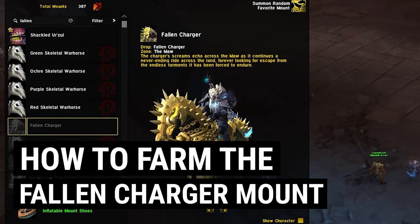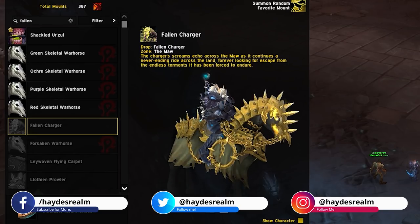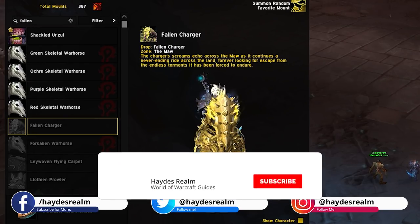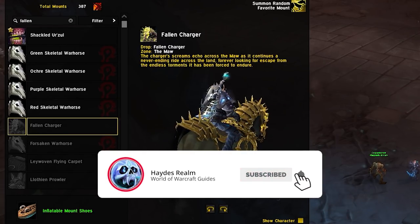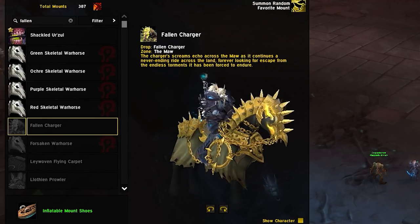Yo, what's up everybody? Hades here, and in today's video I'm going to show you how to get one of the new 9.1 mounts, the Fallen Charger. Before we get into it, don't forget to smash that subscribe button and hit that like button, and maybe that notifications button so you don't miss a video. Let's get into today's guide.